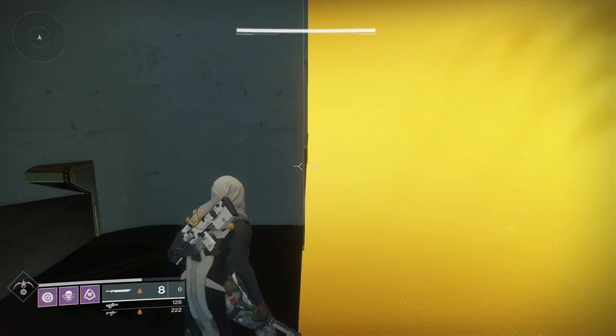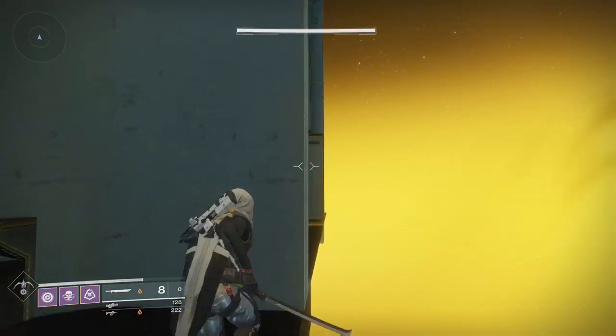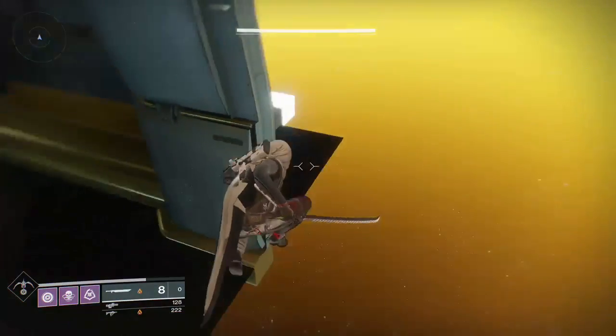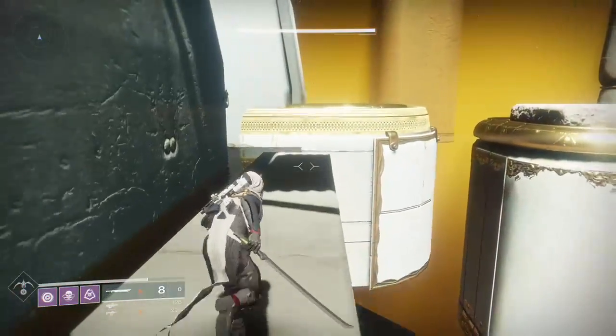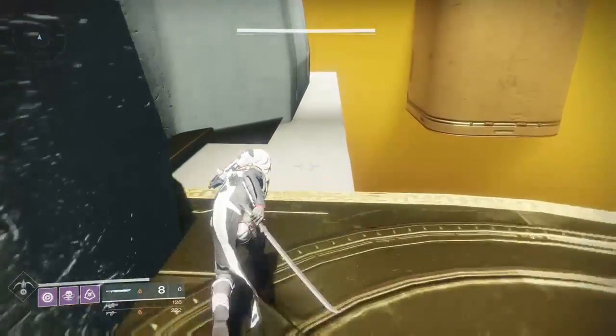In the last video I jumped along into that area there which took you into the first stage. So now what you're going to do is completely ignore that and jump along to here. You run along this wall here and hop over — basically just follow my steps. I shouldn't have to keep telling you to go along this route.